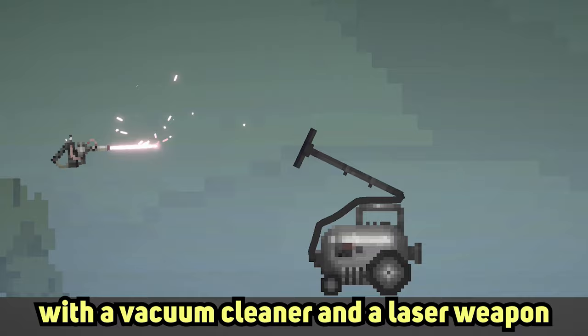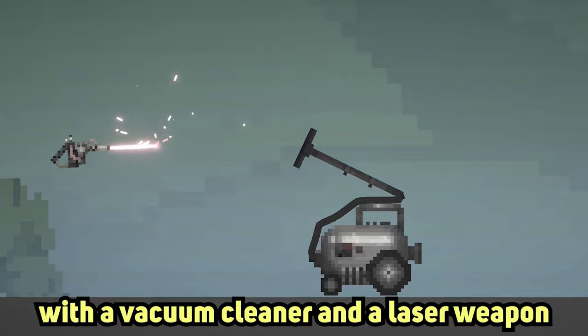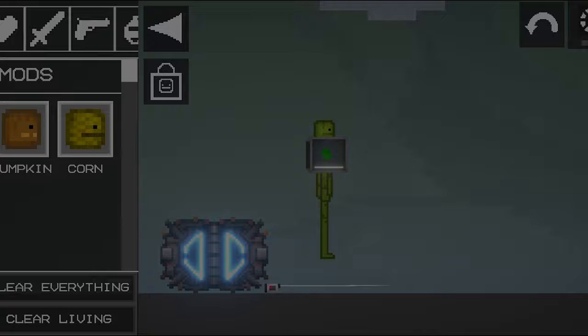There is a very strange bug with a vacuum cleaner and a laser weapon. If you point the vacuum cleaner nozzle at the laser, the laser beam will begin to disappear. It also works with the vacuum cleaner turned off.